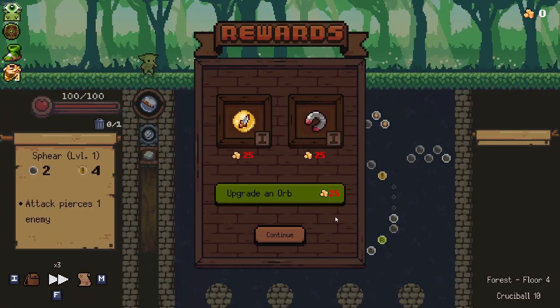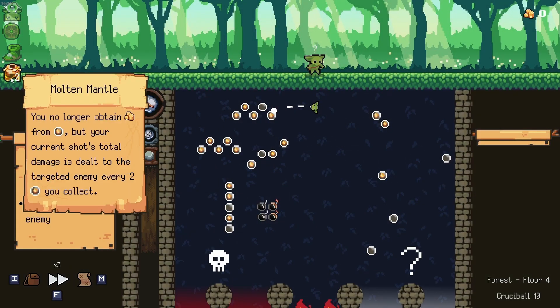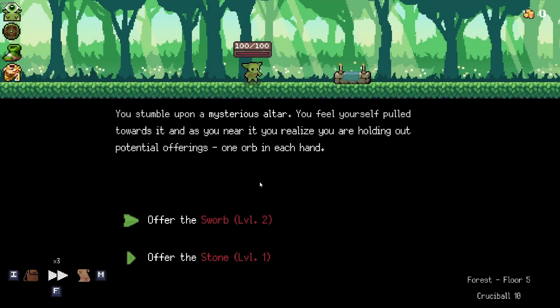We're playing Crucible 10 just because we started with the molten mantle. The molten mantle — you no longer obtain coins, but your shot's current total damage is dealt to the targeted enemy every two coins you collect. I don't know why I feel like they redid that — I just can't remember what it was.